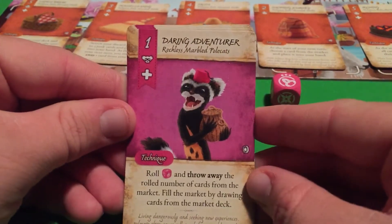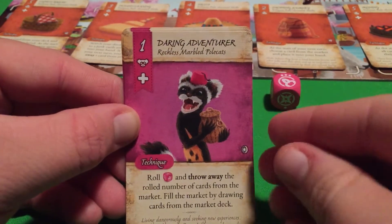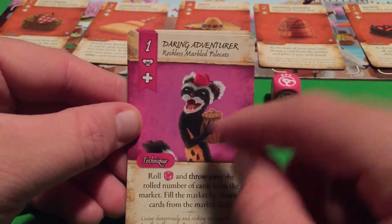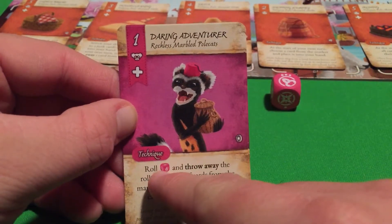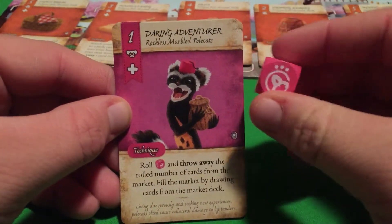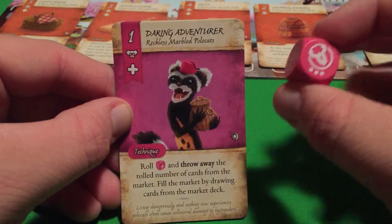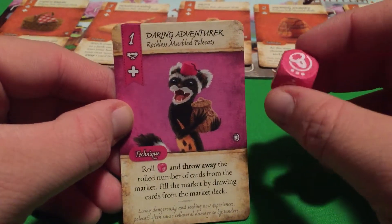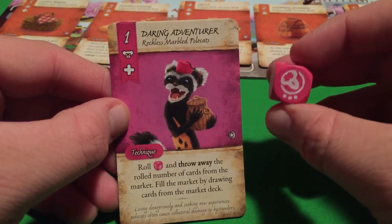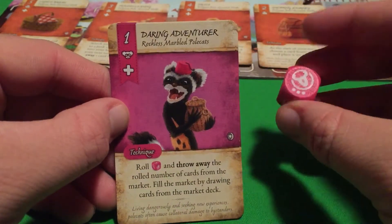For this video we're going to be talking about the Reckless Marbled Polecats. We're using a special type of thing with these — we're going to be using the dice for some of these cards. This isn't the first time a dice has been available; Dale of Merchants one had the first one. The Lucky Ocelots used a dice as well, and these Polecats have their own dice too.